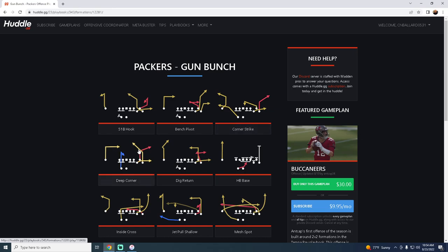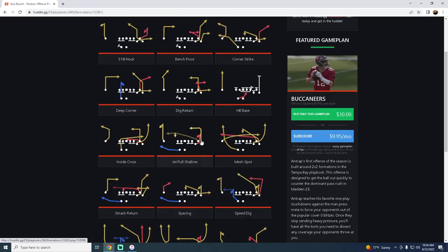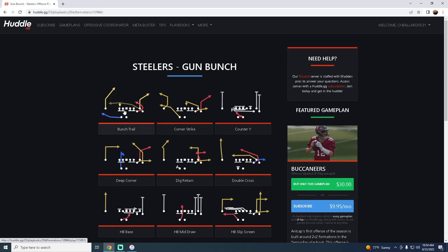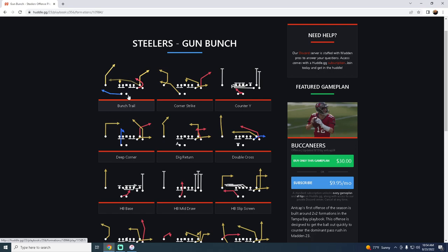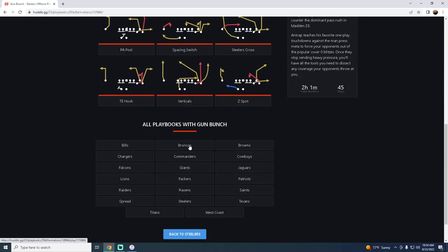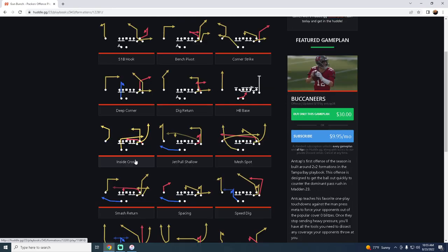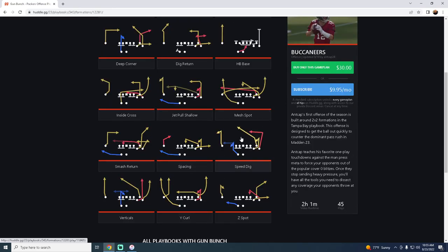Deep Corner was a focus of our Pittsburgh bunch ebook. The one thing the Packers formation does not have is Bunch Trail — that's mainly why I chose the Steelers bunch for that ebook, because of the skinny post on the left side. However, the Packers have Corner Strike, Bench Pivot, and Deep Corner, so different players can run corner routes preventing the opponent from keying in on one receiver. It also has 518 Hook with a little S-Post, really good against man-to-man, and Speed Digs.